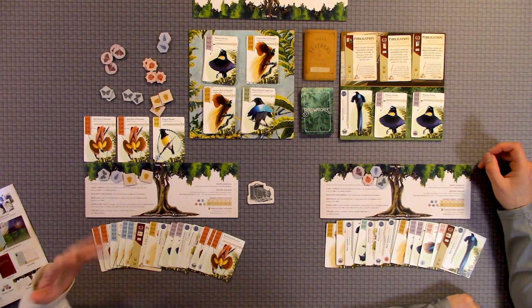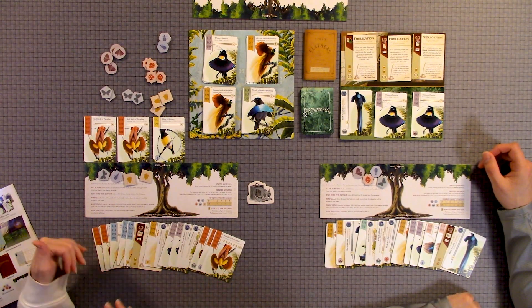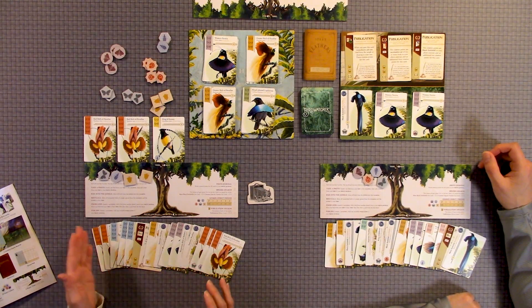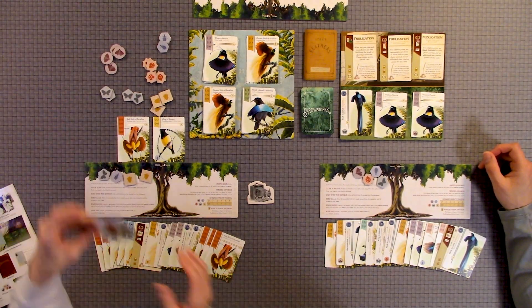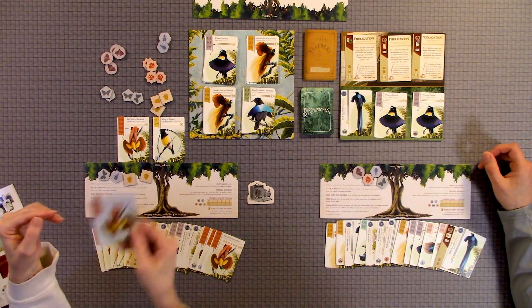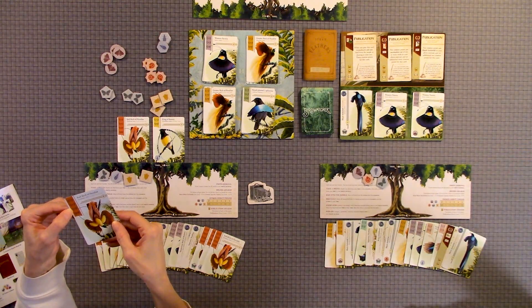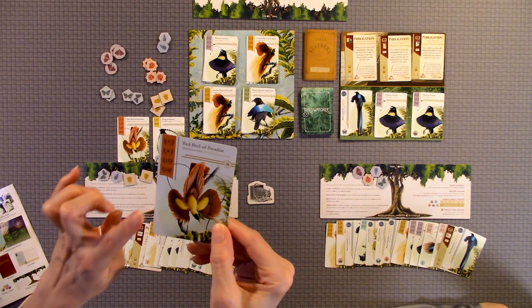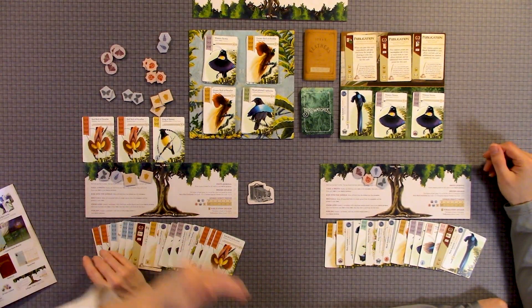Your goal is to collect sets — it's a set collection game. You're trying to collect as many sets of birds as possible, hopefully in order in your photo book, which is underneath the tree. The more you have in order, the more points you get based on the set. For example, you get zero for only one Red Bird of Paradise, eight points for two, 12 for three, and 24 points for four. The number in the upper right tells you how many of that bird type is in the entire deck.